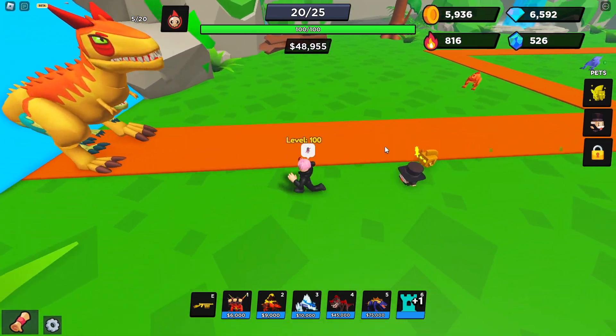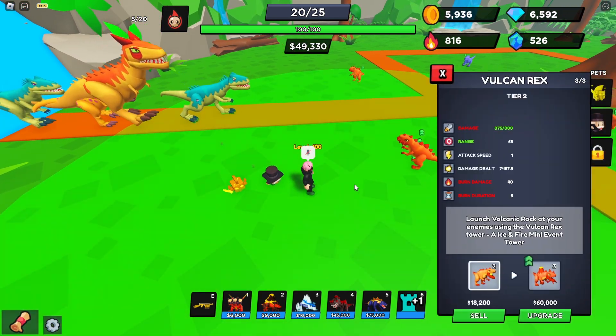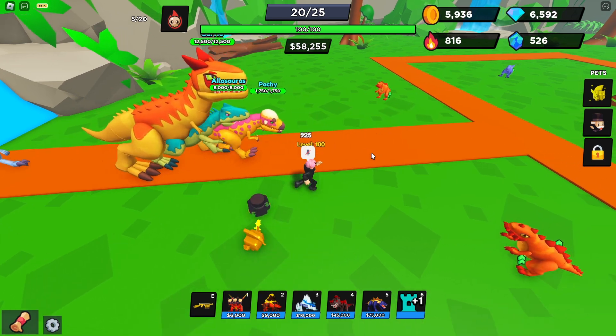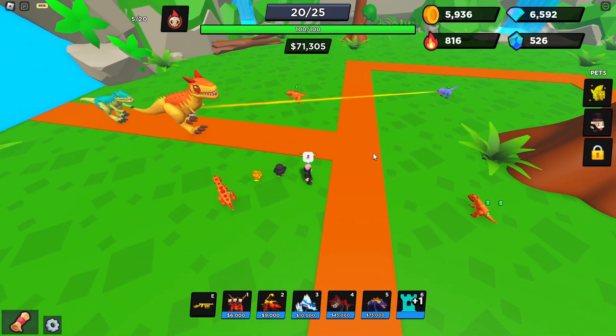It would be cool if they added new towers that did AOE damage or some sort of splash damage — maybe a tower that shoots acid on the track, and when the mobs walk over it they get damaged. That'd be pretty cool.